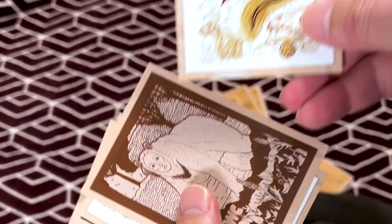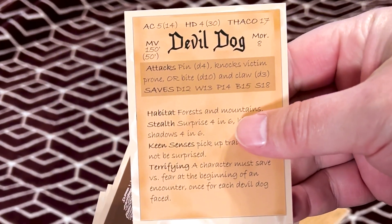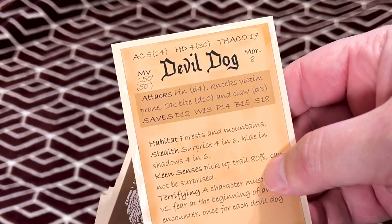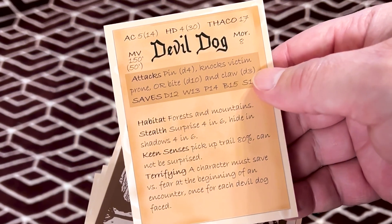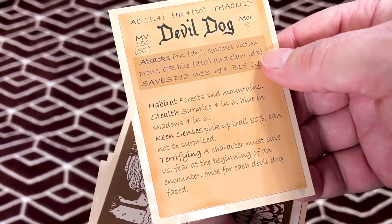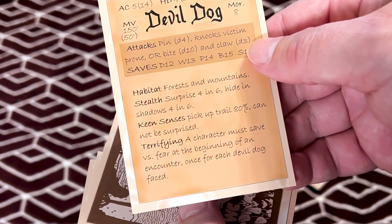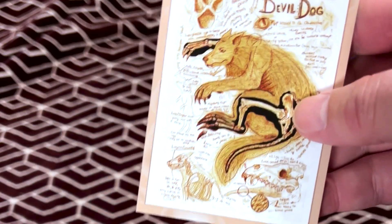We have the Devil Dog. On the back it gives a stat block. Habitat: forests and mountains. Stealth: Surprise 4-in-6, Hide in Shadows 4-in-6. Keen Senses: Pick up trail 80%, cannot be surprised. Terrifying: a character must save versus fear at the beginning of an encounter, once for each Devil Dog faced. So not a lot of info given — a lot of it is to be used at the GM's discretion.